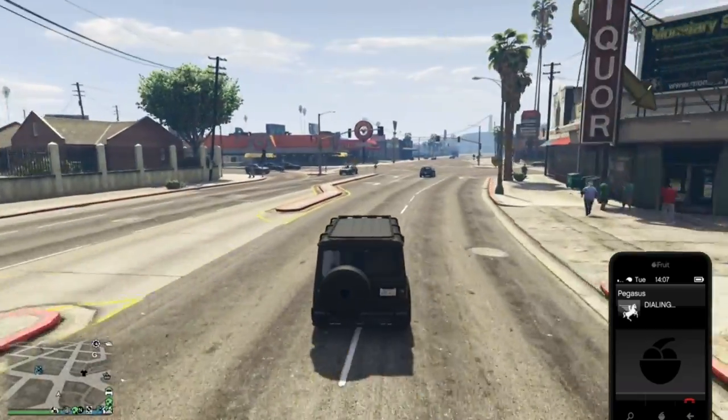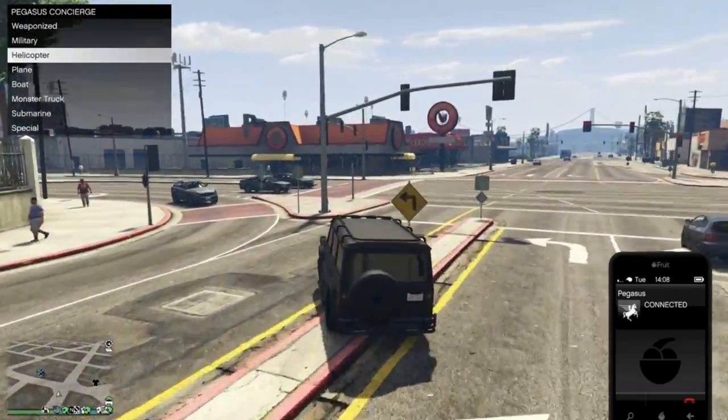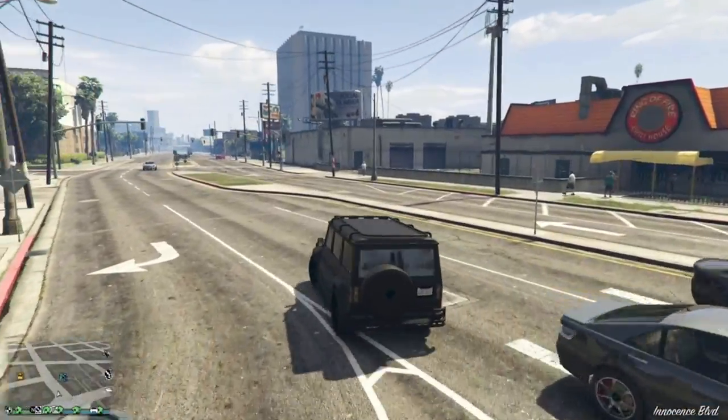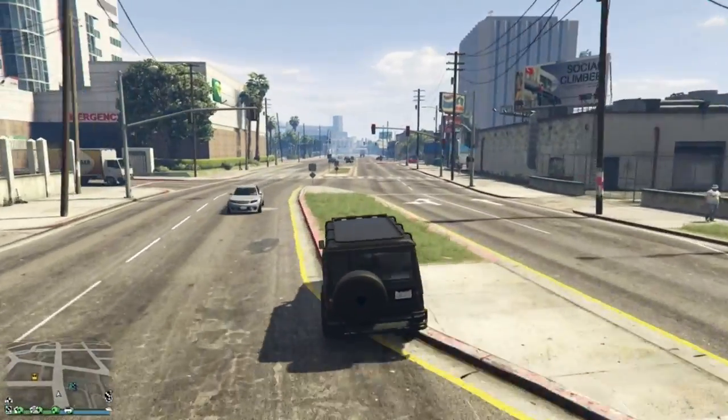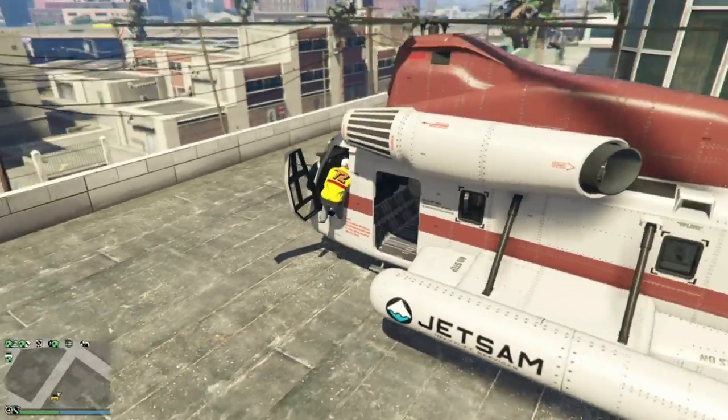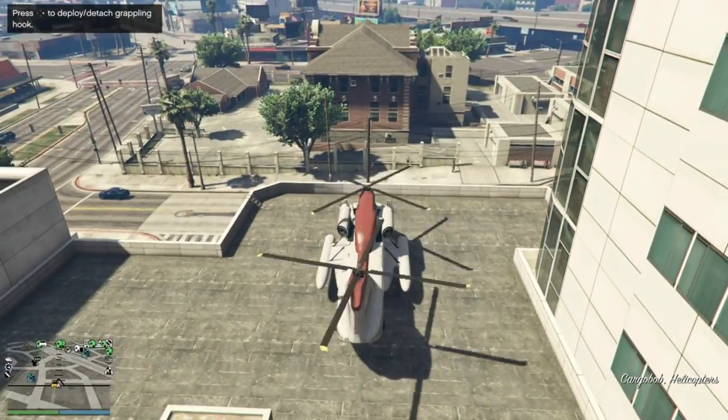You first need to get hold of a Cargo Bob. If you don't have one, they do regularly spawn at Sandy Shores airfield so you can get one there for free.